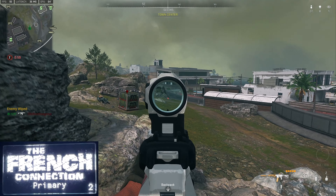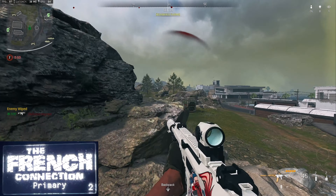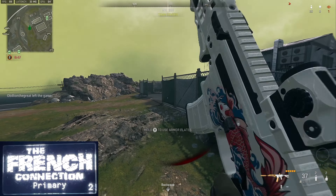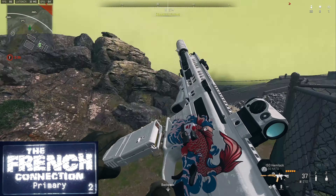All right, so as you guys can see on the Zen, I am using the French Connection script. I remember a couple of weeks ago when I was making gameplays on this script, somebody had left a comment saying that this was good for long range shots. So I went on and tried it on Sheikah Island, and this was the gameplay that I got.